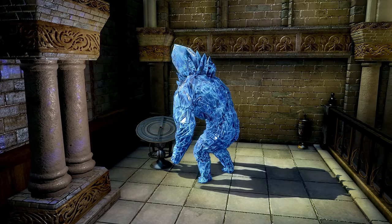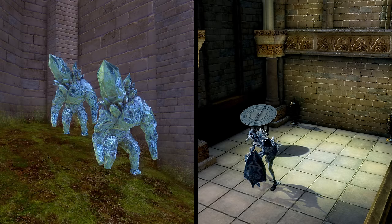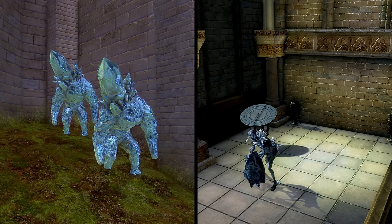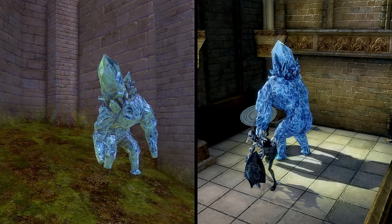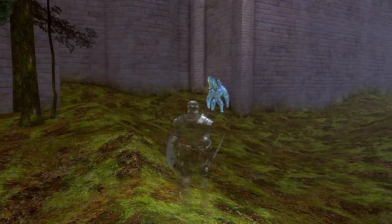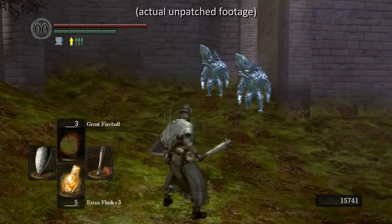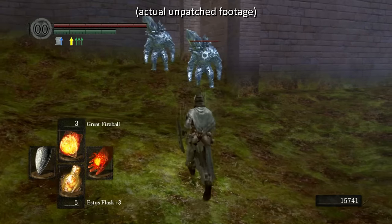And just a quick tangent here: the way they added this is kind of interesting. Instead of putting an entirely new copy of the enemy into the map, they took one from the Crystal Forest above and moved it down here. This means that unless you played the original console version of the game prior to the DLC patch, you never got to see the original layout of the Crystal Golems up there. This one, nearest to the ladder, originally had the Broken Pendant Golem next to him.